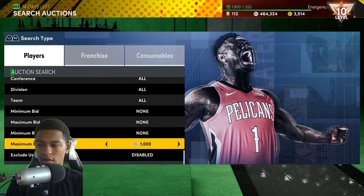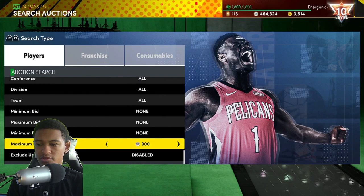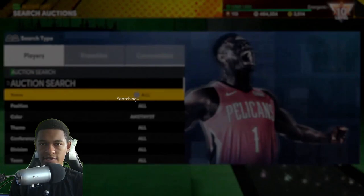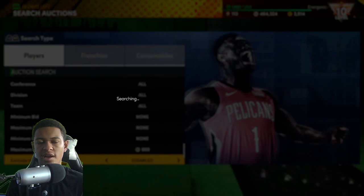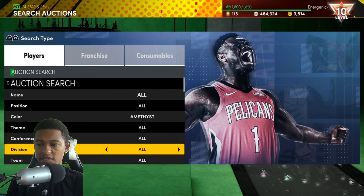Next up, you want to snipe those Amethysts — that's another budget filter. The Amethyst filter is even cheaper. I usually set the max buyout to 950 MT on the Amethyst filter because they're really cheap — as you can see right here, 1,300 for Brent Barry and 1,200 for Bismack Biyombo. So I put it to around 950 or 900 and just snipe. If you buy an Amethyst for 900, the quick sell value is 1,000, so you make 100 MT off the quick sell and they don't take away tax on quick sales. If it's an Amethyst with a higher price, just sell it for its market value.